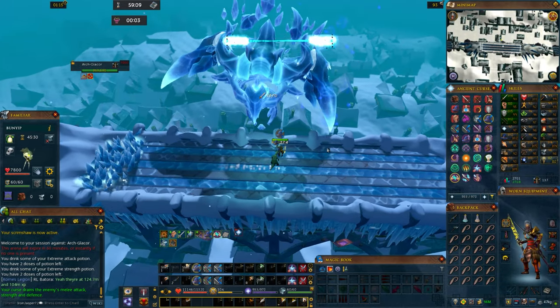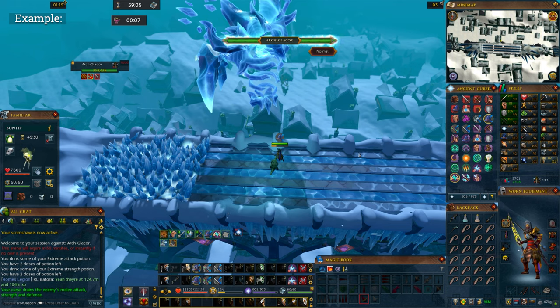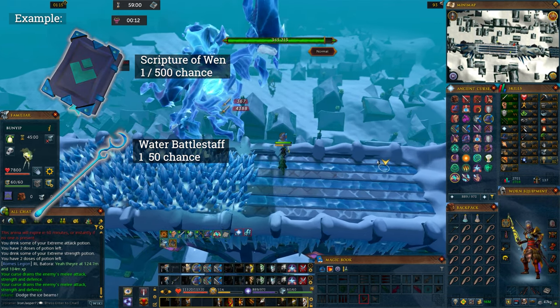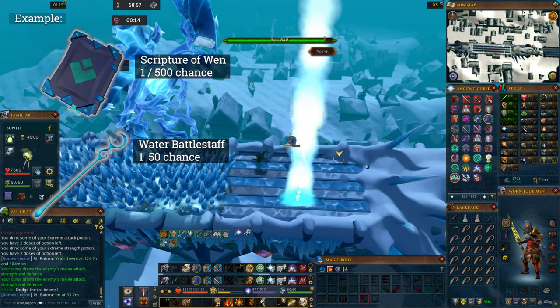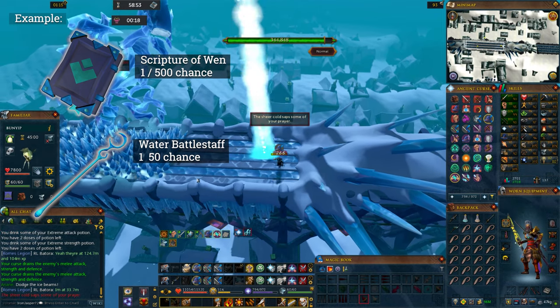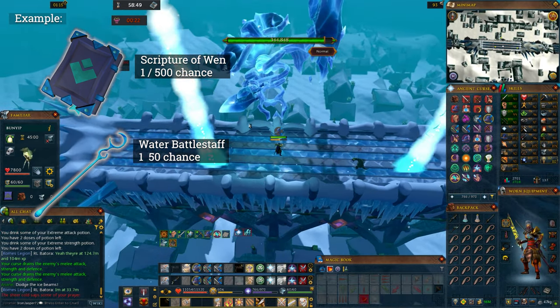Now some drops are more rare than others. As an example, a boss's drop table includes a 1 in 500 shot at a Scripture of Wen, and a 1 in 50 shot at a water battle staff. That is the actual drop rate for the Scripture of Wen from the Arch Glacor in normal mode with all the mechanics enabled. But I'm making up the drop rate for the water battle staff just for the sake of this example.